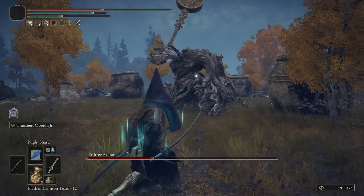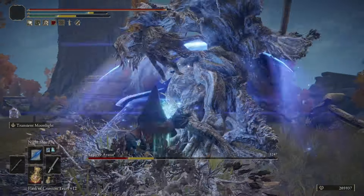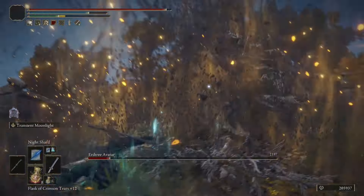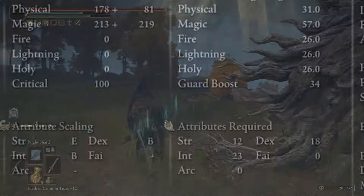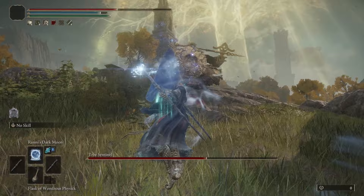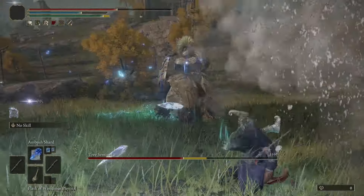For our secondary weapon, the Moonveil, you can find it very early in Gael Tunnel right inside of Caelid, and it's going to scale with Intellect and Dexterity, both with B scalings. We're not using this weapon a ton — the main reason we have it is because of its Ash of War, Transient Moonlight. This lets us shoot magic damage vertically or horizontally depending on your heavy or light attack, and it does a lot of damage with a very quick cast.